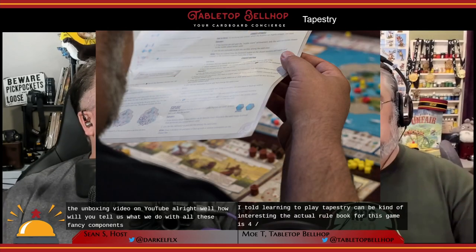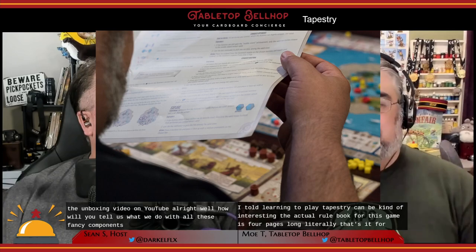Learning to play Tapestry can be kind of interesting. The actual rulebook for this game is four pages long — literally, that's it, four pages, and they're not in really small font. The reason for that is the actual rules are very simple. Each turn, you have two choices. It's the implementation of those choices that can lead to the complexity and weight of this game. Even though we've talked about struggling with the Tabletopia implementation of the game, that had nothing to do with the difficulty of the gameplay or the rules — that was the easy part.